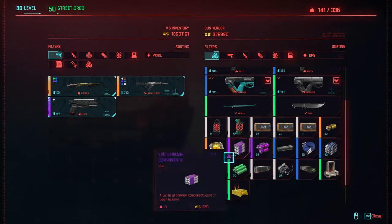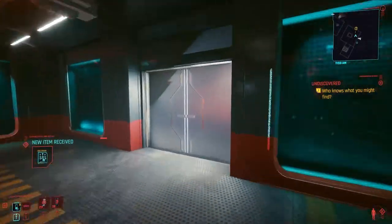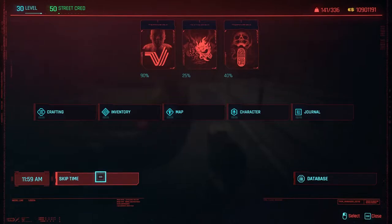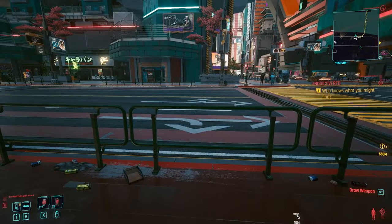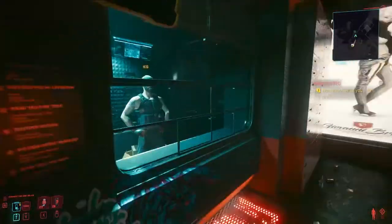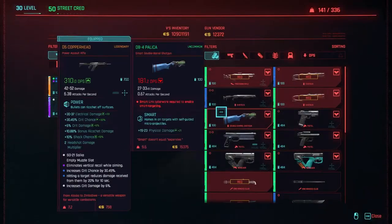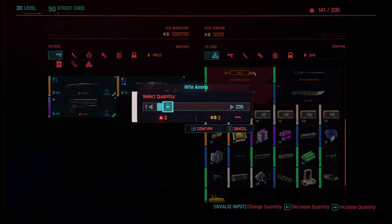Now to reset this ammo, all you have to do is go outside of the store, stand in the streets, go to your skip time button in your menu, click the back arrow to go 24 hours, confirm, and then go back into the store and you should be able to purchase everything he has for sale again. You'll see he'll have the ammo — rifle ammo, 235 rounds. The amount does change; sometimes it's in the 300s, sometimes it's low like 235.